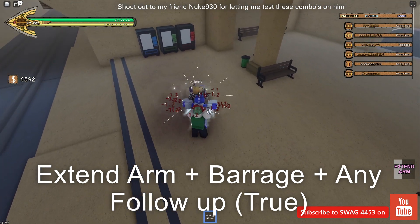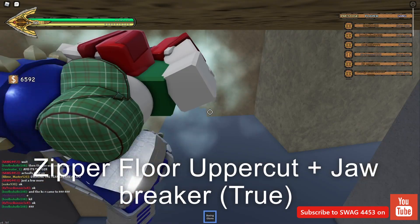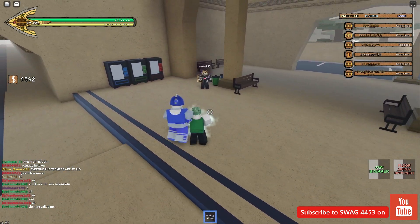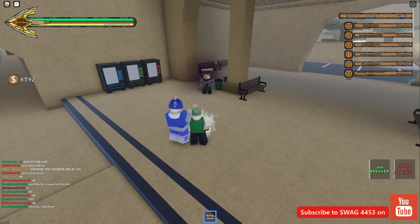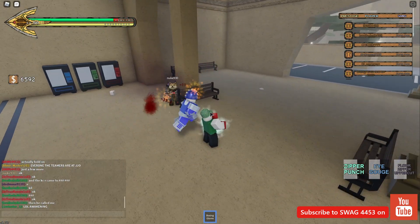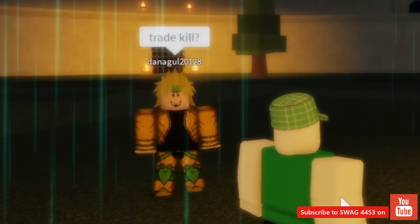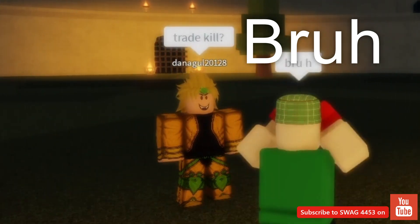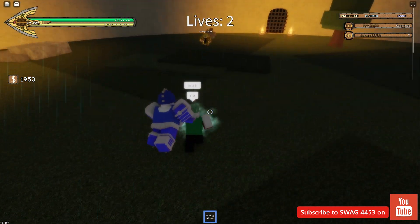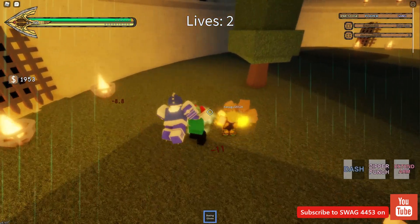People are going to call you a runner, but you've got to do what you've got to do to survive. To catch runners, Sticky Fingers is really good because Zipper Glide is a fast and reliable mobility tool. Extend Arm has a really long range, grabs people, and pulls them toward you — then you can land a Zipper Punch, which lowers their mobility by a lot. That's the bread-and-butter combo. Of course there are other tips like don't barrage first, but this video is mainly just about Sticky Fingers.